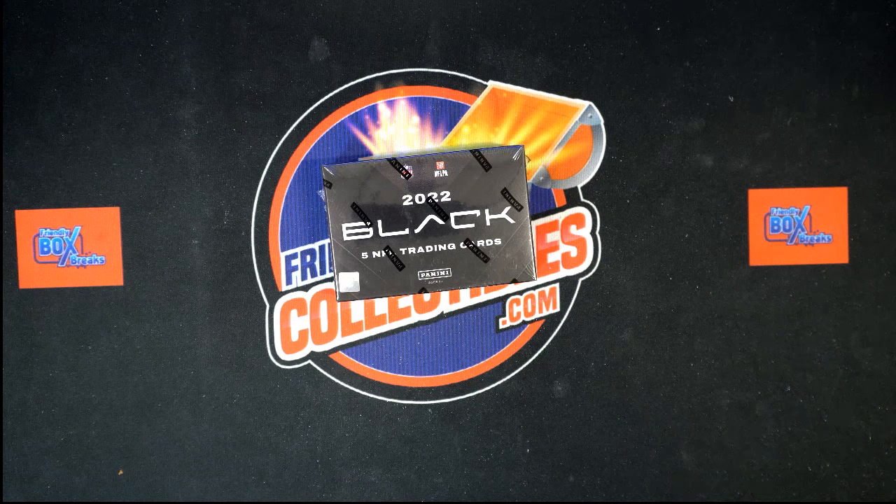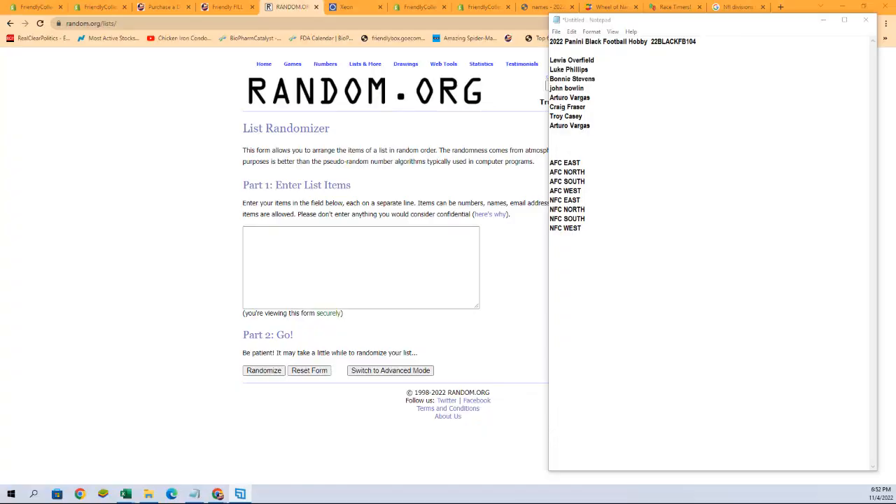All right, here we go — this is 2022 Panini Black Football hobby box 104, this is a division break. We've got our divisions and our team owner names ready to be randomized seven times each and paired up on the spreadsheet. Let's switch over right now, we're going to start with our owner names right here.